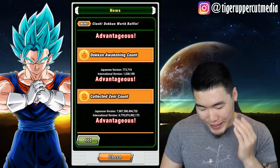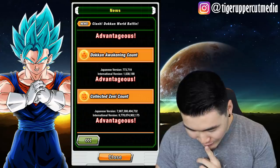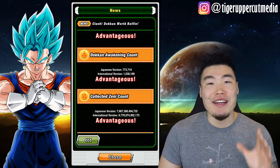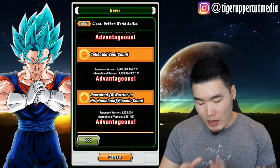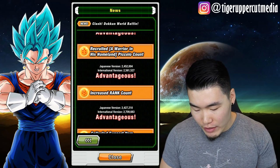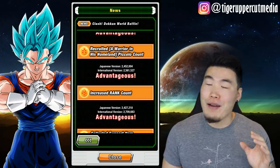Collected Zeni count — Global's winning by... what is that? Almost 2 trillion Zeni. That's a massive, massive number. We are beating them by almost 2 trillion Zeni collected so far during the campaign. That's 4 out of 7 for Global. Number of Piccolos recruited — we're winning by just a little bit, about 110,000, but still winning in that category. That's 5 out of 7. Number of ranks increased: we're winning here by just under 200,000. So 6 out of 7 categories that Global is beating JP in this campaign.